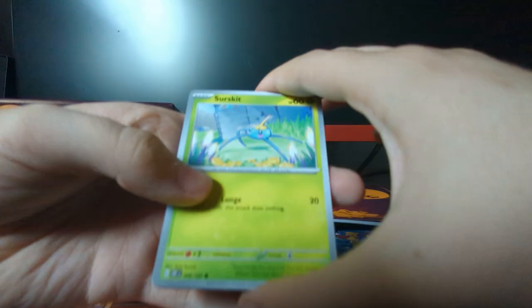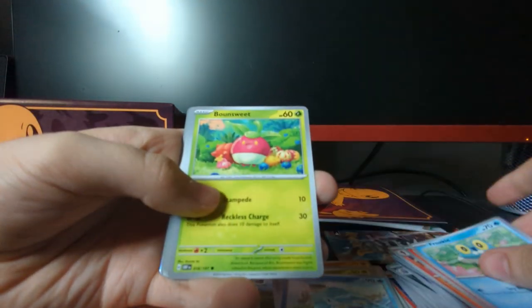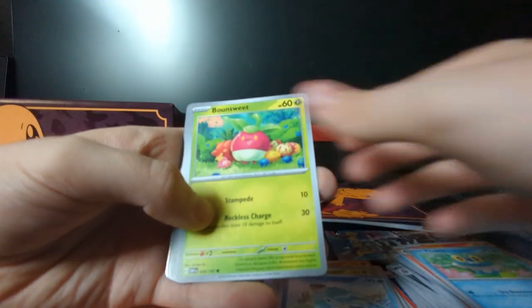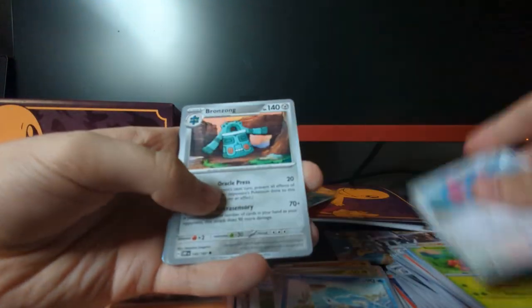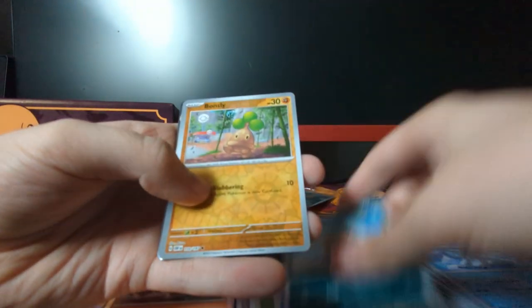Alright. Got Surskit, Darumant, Maka, Farroki. Bounsweet, Flamigo, Bronzong, Beartic, Paldean Wooper Reverse Holo, Bonsly Reverse Holo. And a Scizor Holo.